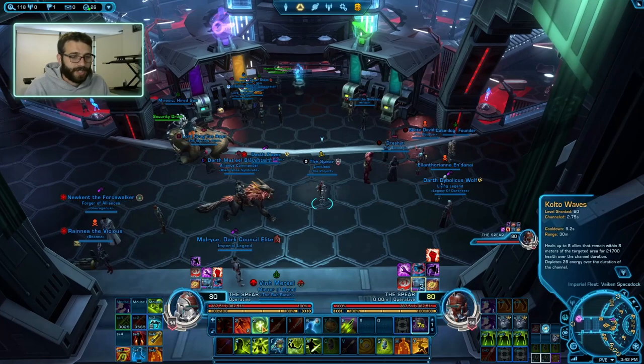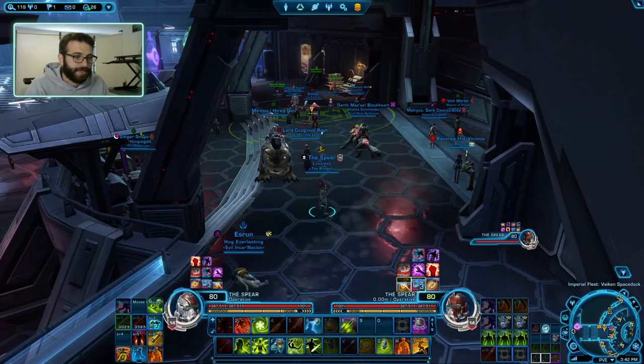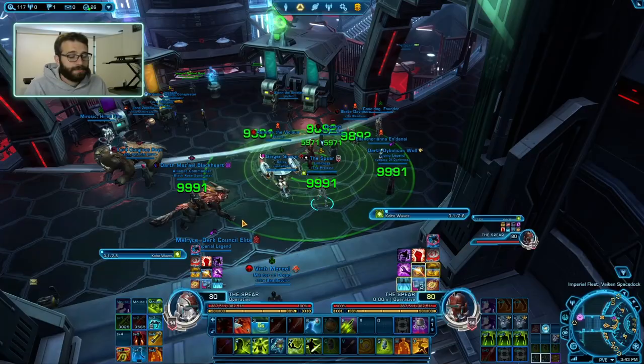Our two free AoE heals: first is Colto Waves, which heals up to eight allies for a fair bit of healing over the next three seconds. It does a lot of healing with a small cooldown. It doesn't do as much burst healing as Colto Injection, but you can aim it — if you're not standing with the group, you can cast it over on another area. It doesn't consume as much energy, and we want to be spamming Colto Waves relatively consistently, especially for big group healing over time.